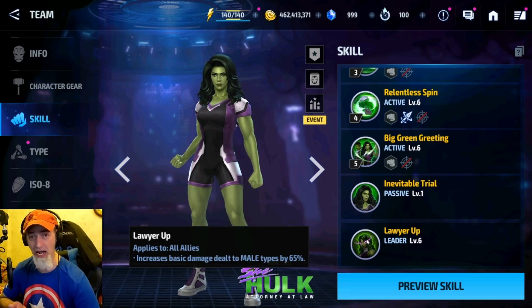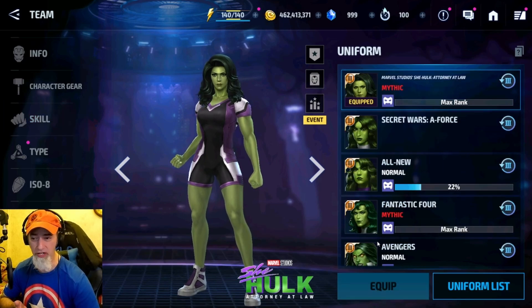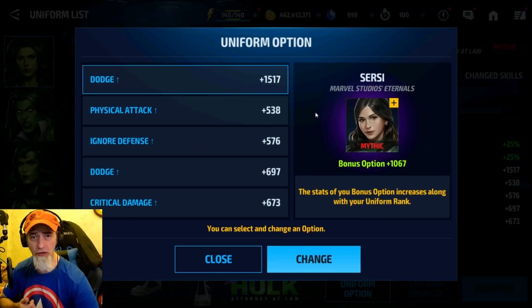The ignore dodge is really nice especially against stall — and thank god, what we saw on the patch notes showing only 20 was a typo. She still remains with 65 leadership. The question a lot of people will be asking is whether the uniform is really worth buying, considering her previous uniform already gave 65% increase to male types.